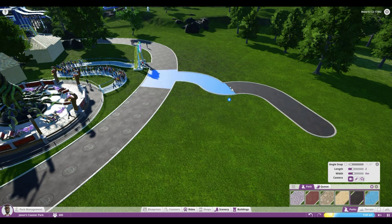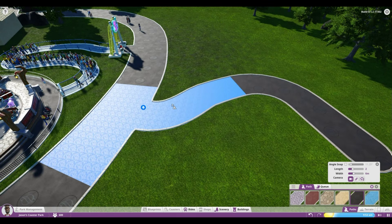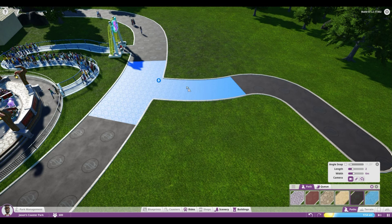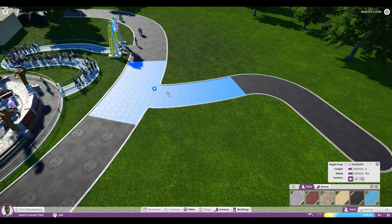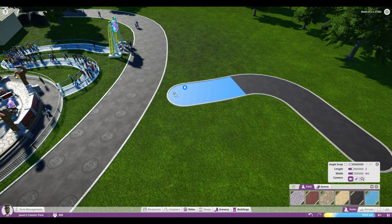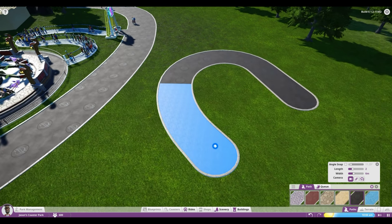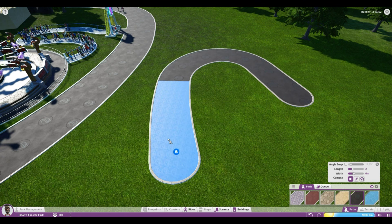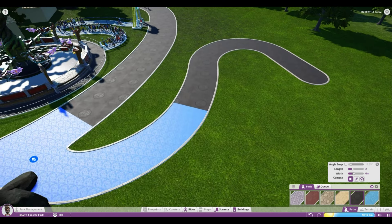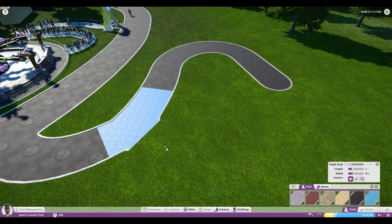Left-clicking will place another path section, and when it gets close to another path it wants to join automatically — which is pretty cool. But there may be times you don't want it to connect. To avoid that, hold down the Control key and it'll disable the auto-merge option, letting you place the path wherever you want. When you do want it to join your main path, just let it go ahead, left-click, and you're done.